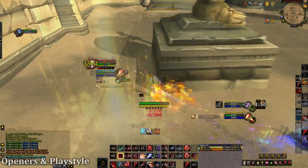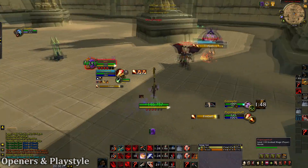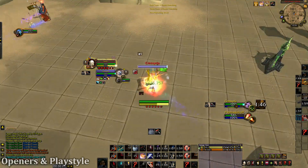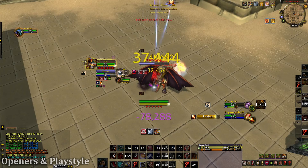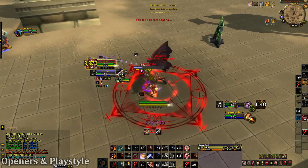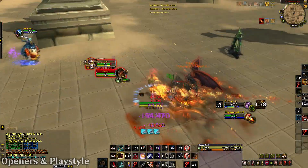Let's take a look at that clip again in slow motion. What I do is I Vanish and Tricks of the Trade on my teammate. Then I Cheap Shot, Ghostly Strike, Plunder Armor, Killing Spree. This combination of Prey on the Weak, Tricks of the Trade, Ghostly Strike, and Plunder Armor increases the damage of your Killing Spree by 55%, making it seriously some of the highest burst in the game.